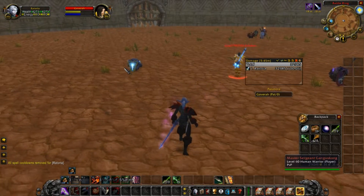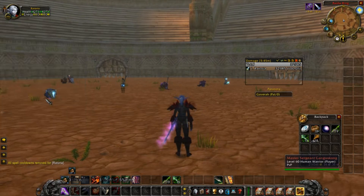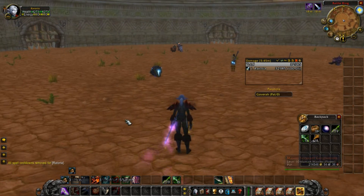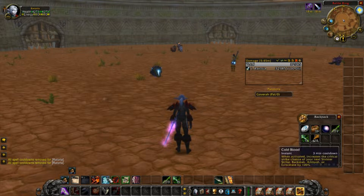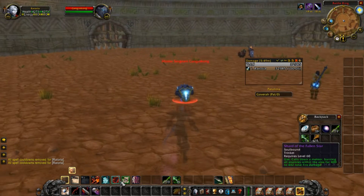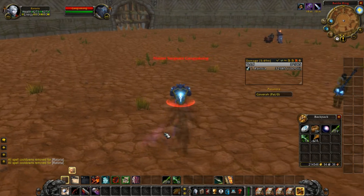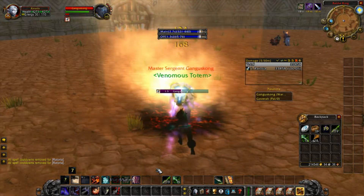You need caster damage for certain characters. For heavy-duty platewearers like this you need that extra caster damage. I could use Cold Blood better — I always use it as an entry on a lower-armored target. For a heavily armored dude like this, I wouldn't use it straight off the bat.